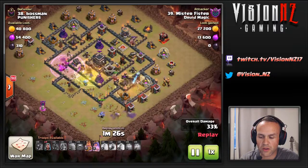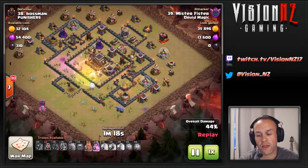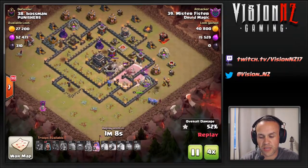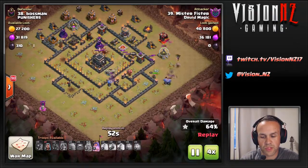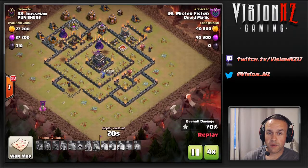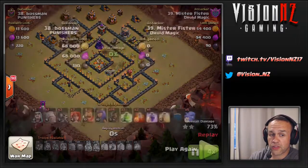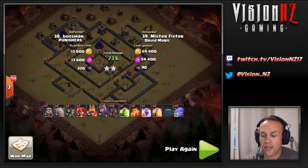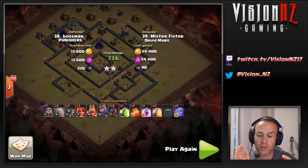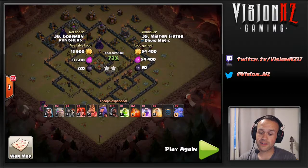Everything's down and the hogs come in — he only has seven hogs. Basically he was expecting the tanking to be up in the core so the hogs could be put in on one side to augment what was going on. Still has abilities, popping those now. So it's basically just epic fails. Huge design principles going on here — purposely left holes in the base. It's not something I'm personally a huge fan of, but obviously it worked with spring traps and giant bombs, predicting the pathing of troops taking least resistance.